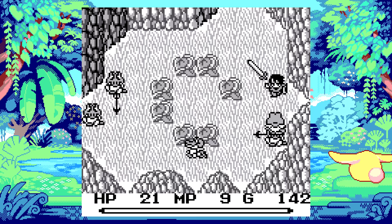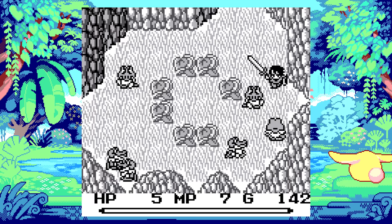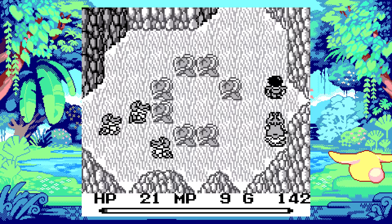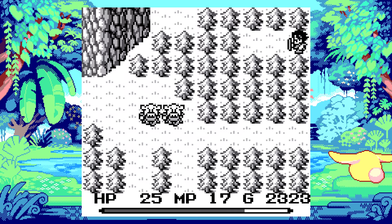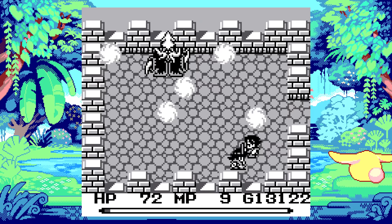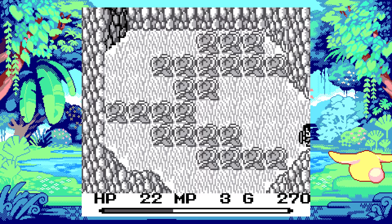To make the combat more strategic, a bar fills in between your attacks. Allowing the bar to fill all the way enables more powerful attacks, but the fill rate is pathetically slow at the start of the game. As you level up, the bar increases in speed and becomes a much more important mechanic, incentivizing you to hang back and wait for windows to attack. You'll also need to switch between a variety of different weapons according to enemies or obstacles on the overworld. Around this time, Square was experimenting with the active time battle system in the main Final Fantasy games, but this Zelda-like approach worked so well that it's surprising it didn't appear in more of their games.